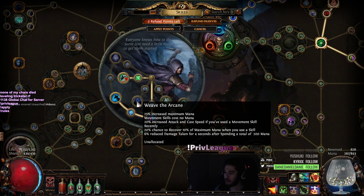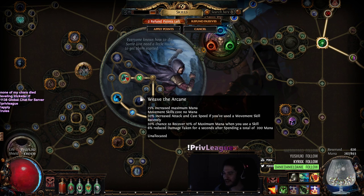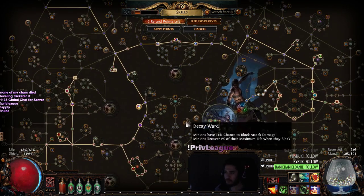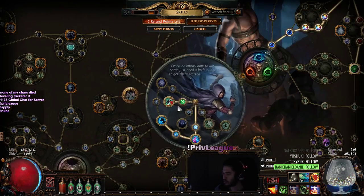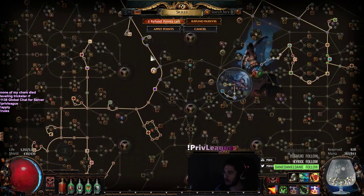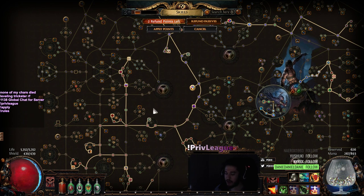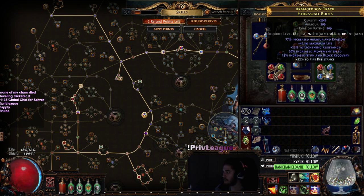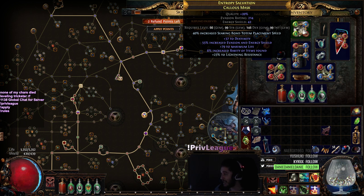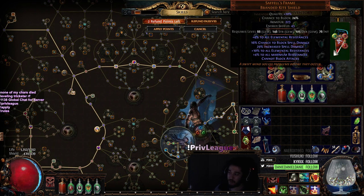This character is a lot more fun than I thought, mainly because as a Trickster I have access to so much more movement speed than I'm used to when I played RF. Our Uber Lab is going to give us 24 attack speed, we're going to get Weave the Arcane, which is actually insane for single target for Scorching Ray since it gets a huge amount of cast speed. And then it's 20 movement speed when we use Shield Charge, with the baby node being 4%. Trickster for sure is something that can work, and I could see myself hitting probably close to 8,000 life with this character.